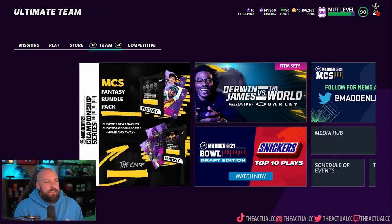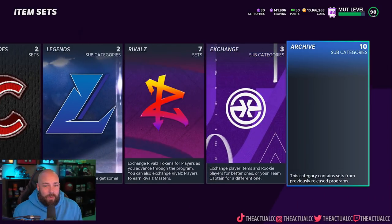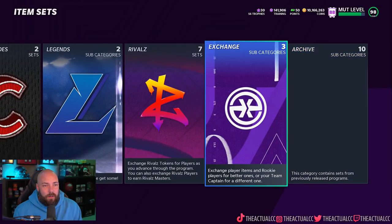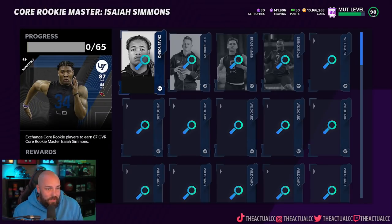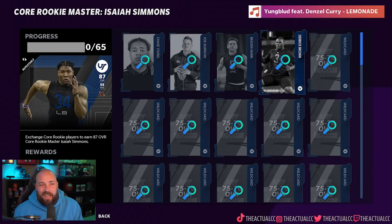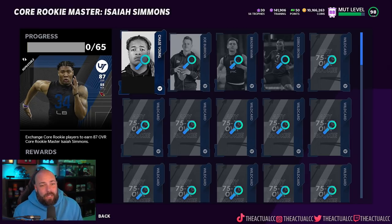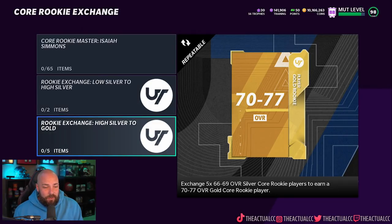Looking at the sets — this was more of a specific set where you had to have one of these guys, so their prices were a bit higher. But you still need a lot of cards. How do we get them? We can exchange low silvers to high silvers for rookies, and high silvers to golds, which gives us a chance to pull some of these cards.